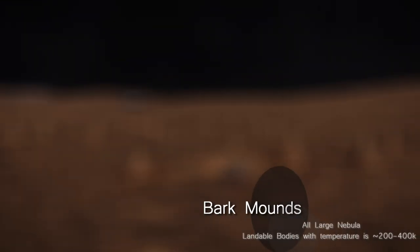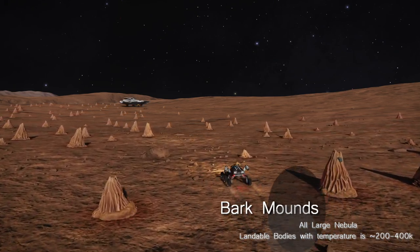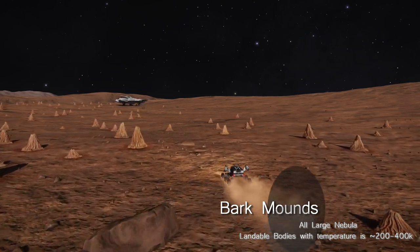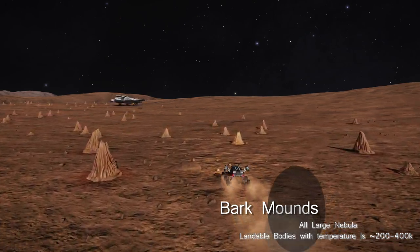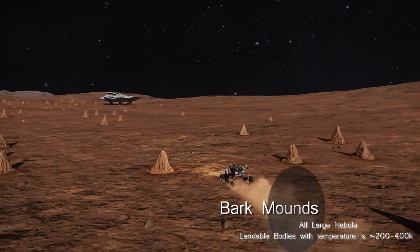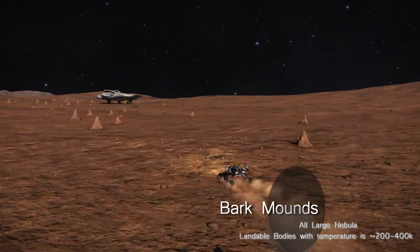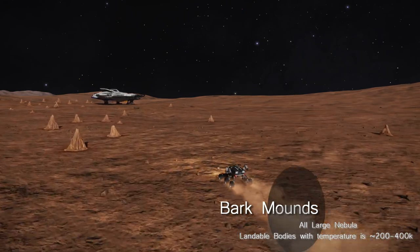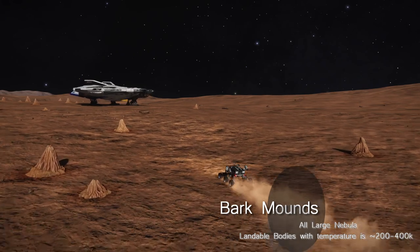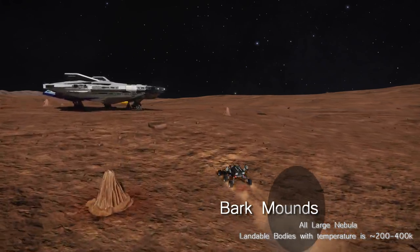If you do happen to visit the large Thargoid barnacle in the Pleiades and decide to take a look at the biological life on the same planet, you'll probably find it to be a bark mound. Bark mounds are ubiquitously found in all nebulae, and they are found on planets whose temperature is in the 200–400 Kelvin range, give or take a few degrees. They are so common I refer to them as bark weeds, as they make looking for other types of life in a nebula a pain.